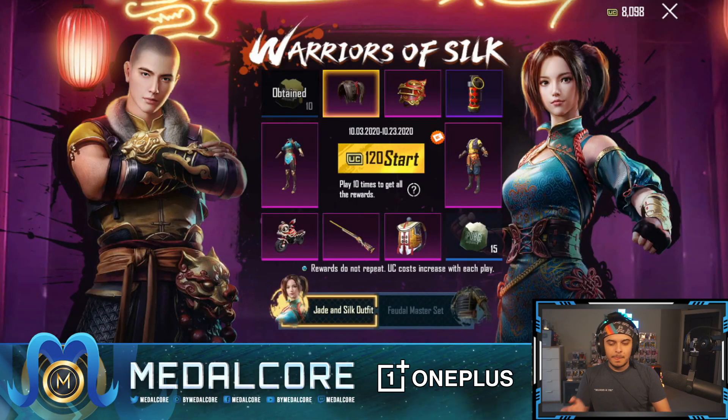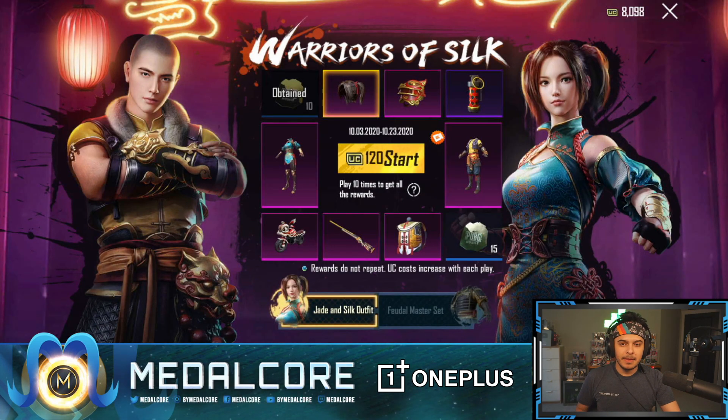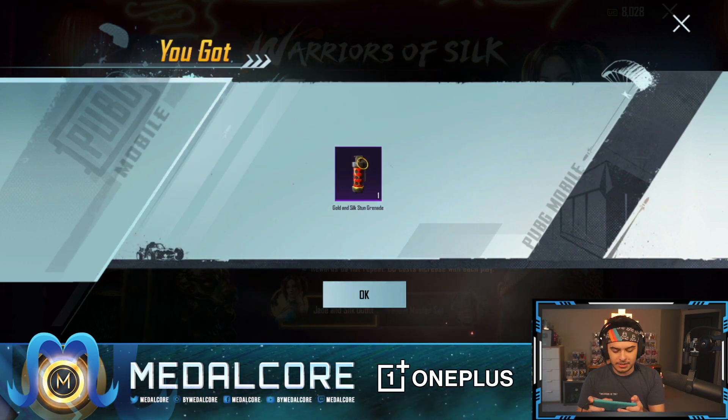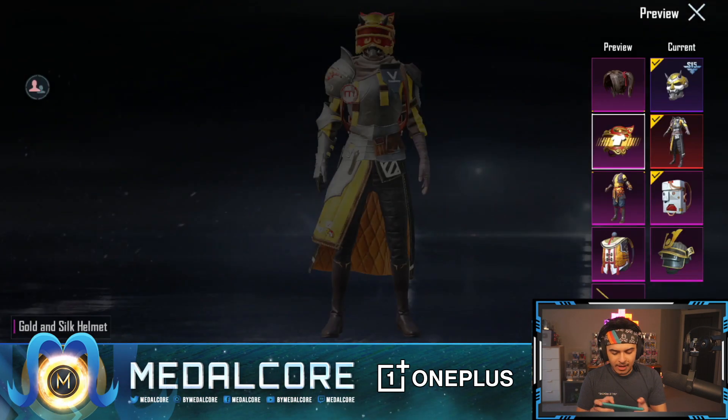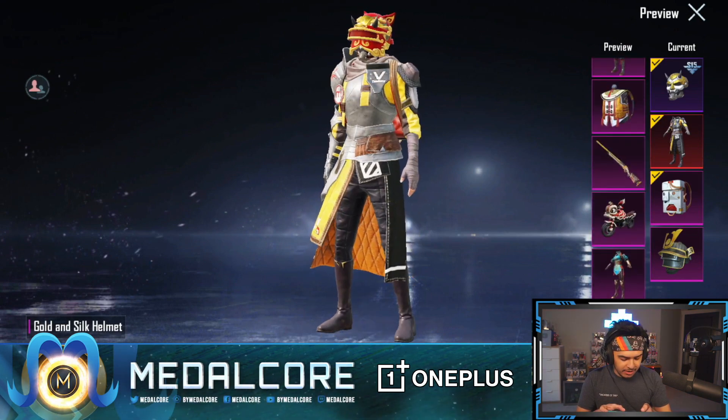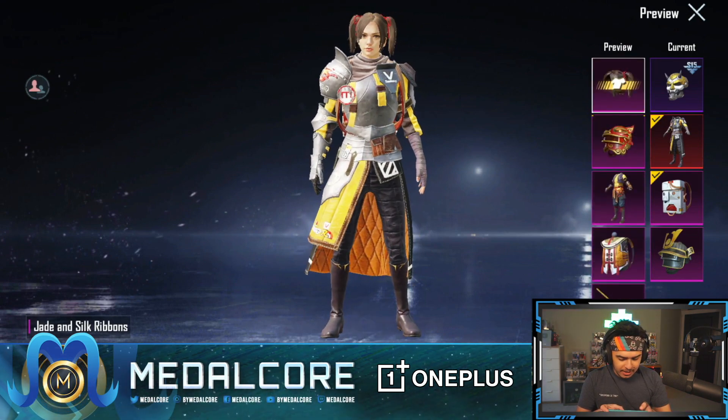Anyways let's finish this up and see how lucky we get. We're gonna save some UC. We got the stun grenade — the Golden Silk stun grenade — that's actually something I did not look at. Let's check this out. The helmet is just clean. I did not even check out the stun grenade but I guess you can't see it.